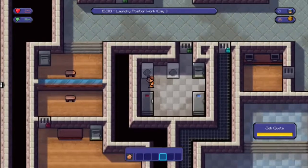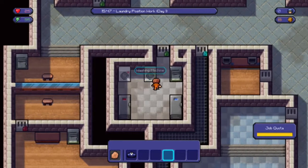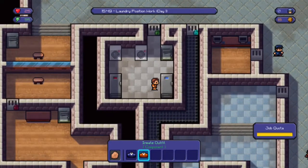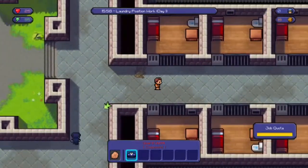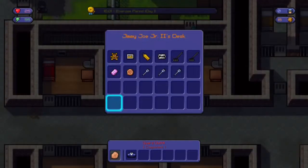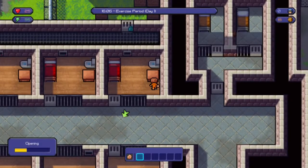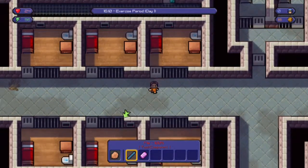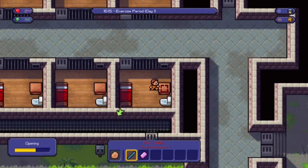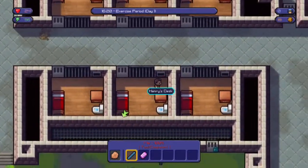I've filled my job quota and I got the guard outfit for free. I'm going to put this in my desk. If the guards catch you and find it on you they'll take it. Now I'm going to go break into some other people's stuff. With soap I can make a sock and soap — a sock mace — which is a weapon and really good to have.